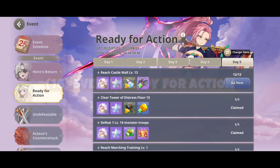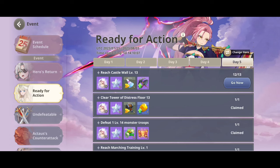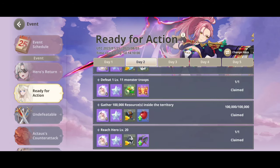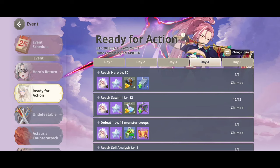Event — Ready for Action: this event will take longer than 12 days and offers 225 unique mana stones. So if you concentrate on one of the finest unique heroes you will be able to maximize his abilities. You'll have to wait a while before making any decisions.